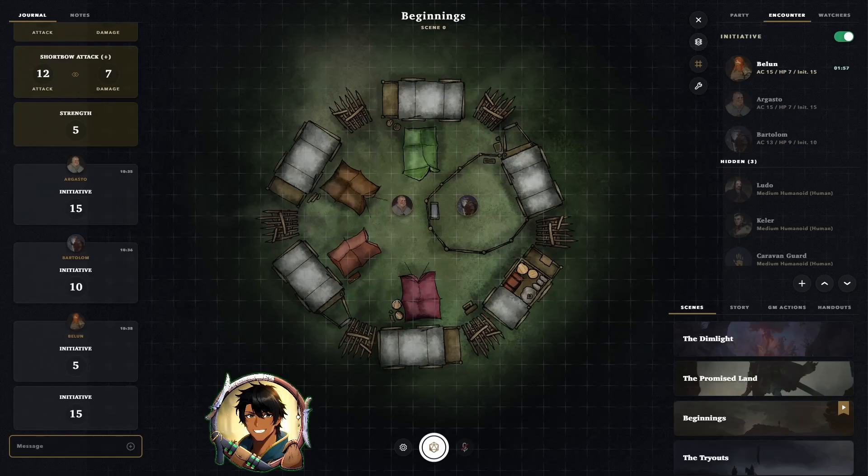And with that, now you have everything you need to start your own game in Alchemy. I will be creating follow-up videos on how to create a scene in more detail, character creation in more detail, handouts, and universes. In the meantime, if you have any questions, you can ask them in the comments or join us in the Discord server. Happy Gaming!